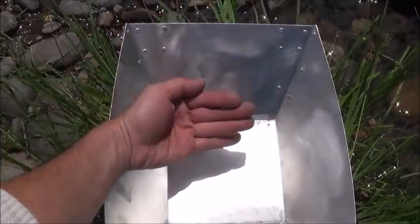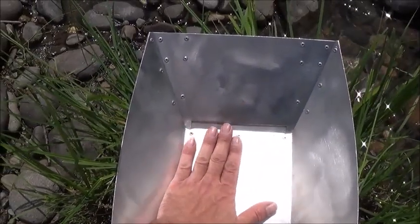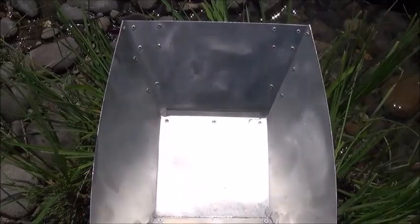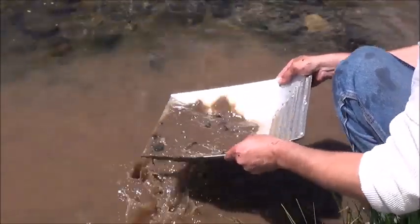There's a nice cut edge on the bottom that cuts through the material and seals it off, trapping all your black sand and your gold-bearing material right inside this little pocket behind that wall. Here we go — let's get that right against the gate.